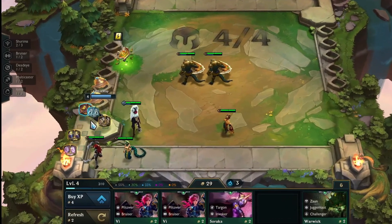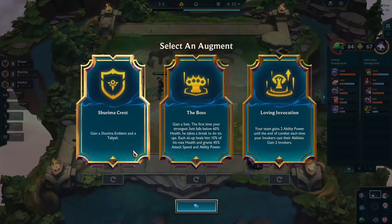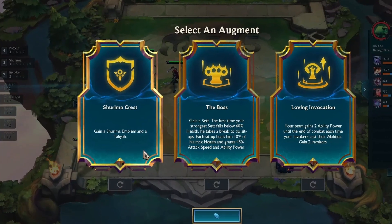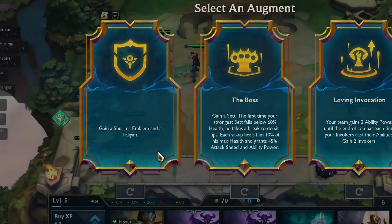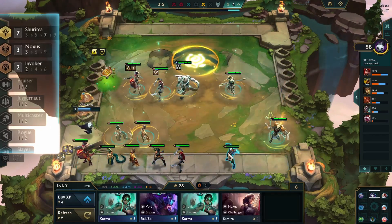At Stage 2-5, I constructed the Shurima Emblem by combining a spatula and a needlessly large rod. The second augment I chose was the Shurima Crest, as that was the only viable option there. As the match progressed, I made a build of 7 Shurima that helped me secure a winning streak.